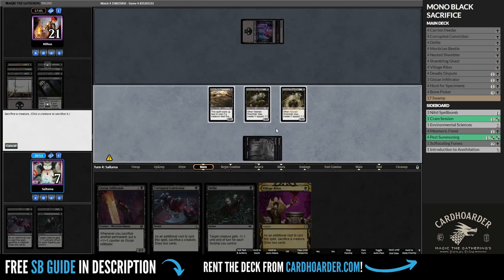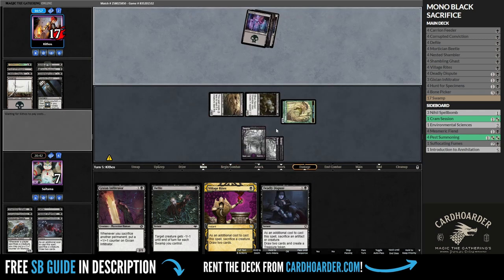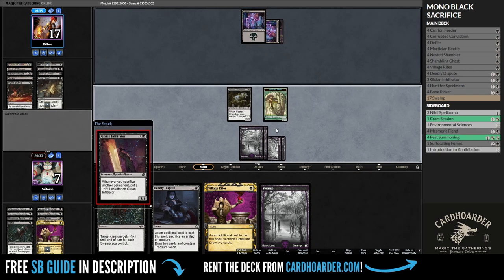However, we need to be careful. Even though we have a strong board presence, our life total is already low. A few burn spells from our opponent could take us out in no time. That's why we are putting pressure on our opponent's life total as fast as we can.